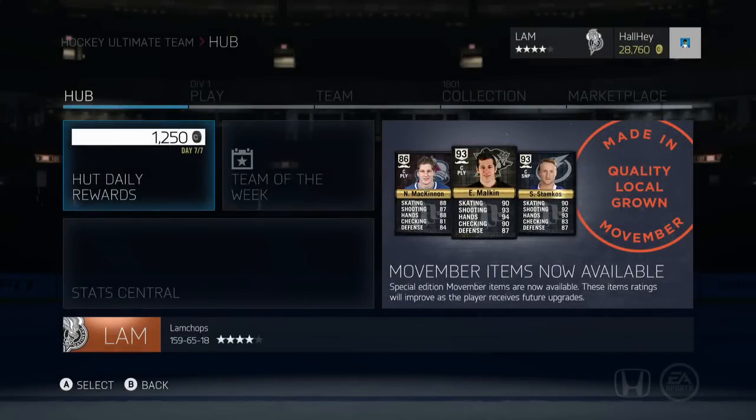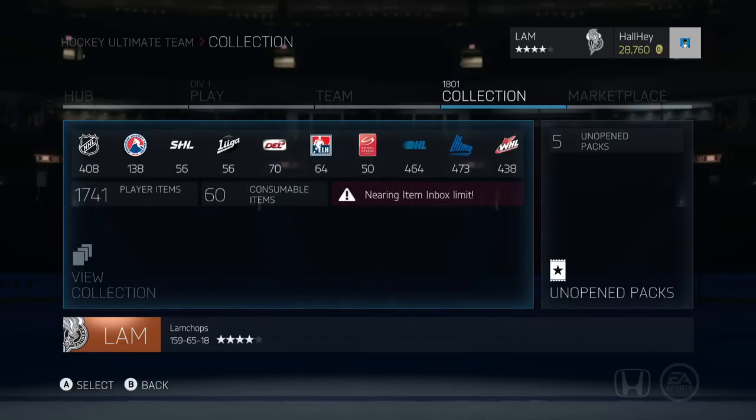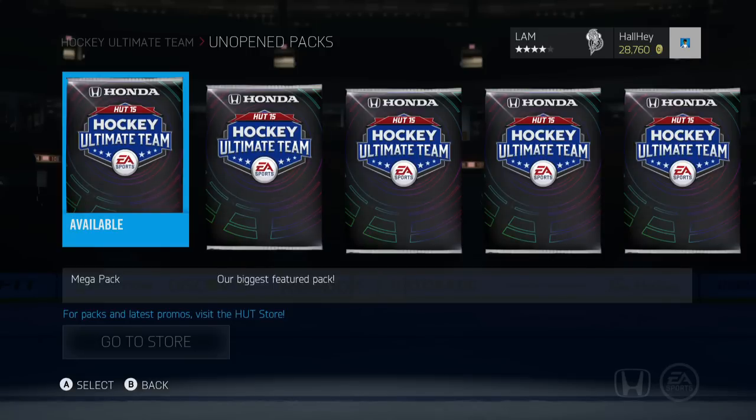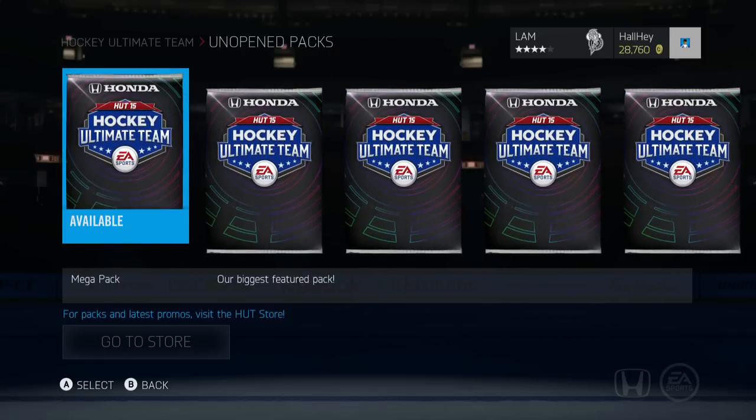Hey, what is up guys, Justin here back bringing you another pack opening and this one's going to be a pretty big one. As you guys know, there are some 35k packs out now that EA released sometime on the weekend. I decided to buy five of them and we have them all in our open packs list. The 35k packs are my more favorite packs — the 60k packs don't always do too well for me, but 35k packs are not bad at all. So let's just get it going and see what we get.